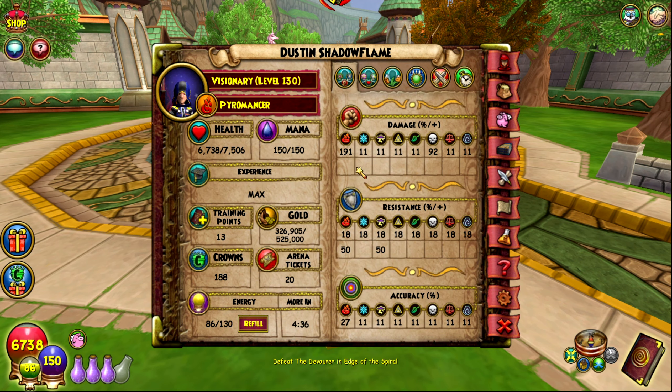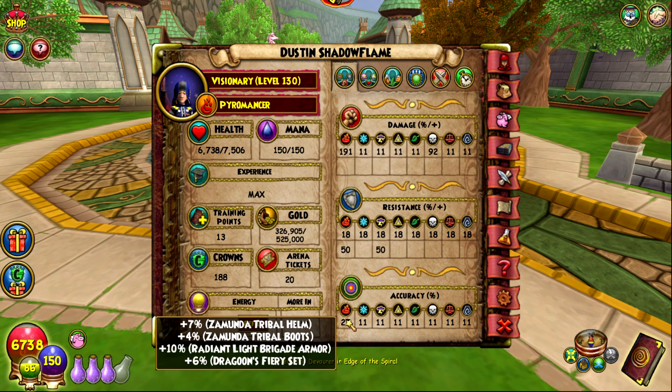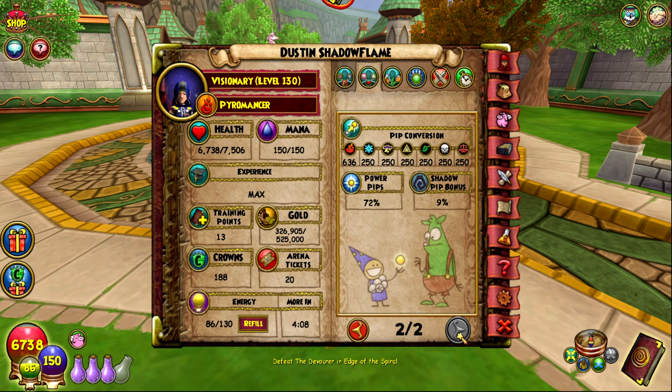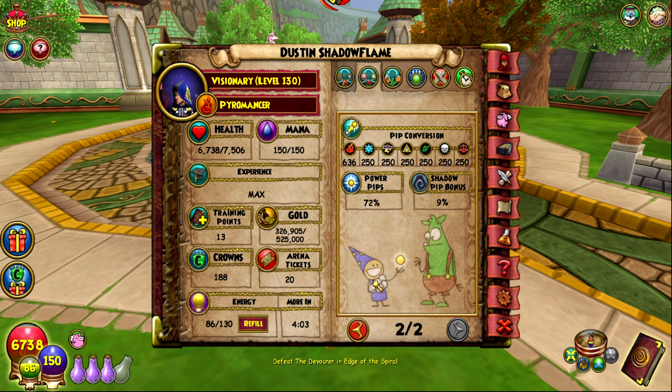I'm not going to lie — I would not actually recommend going for these particular stats. My damage is very very high, but resist is not good at all. Accuracy is actually higher than my other set, so I can't fizzle. Crit is around 49-50%. Power pips got a little bit lower — roughly 15-17% lower.